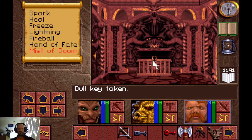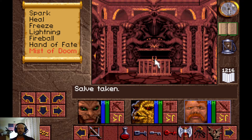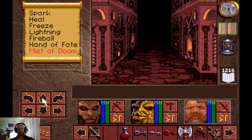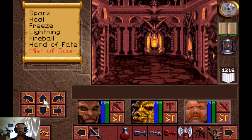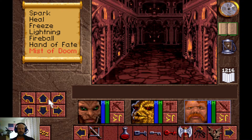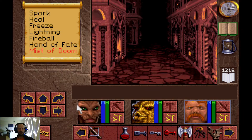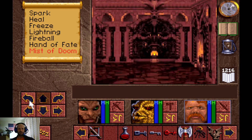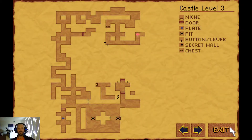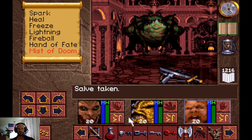This might be where we need the Dull Key — yes, the Dull Key is the one we got in that room. The Silver Key should be the one that opens the door to Scotia. If we step here, this all closes behind us for no real reason, because you just press this button and either that opens or you press this button and that opens — a very meaningless little trap. There is a Death Key which opens a treasure chest just down here.